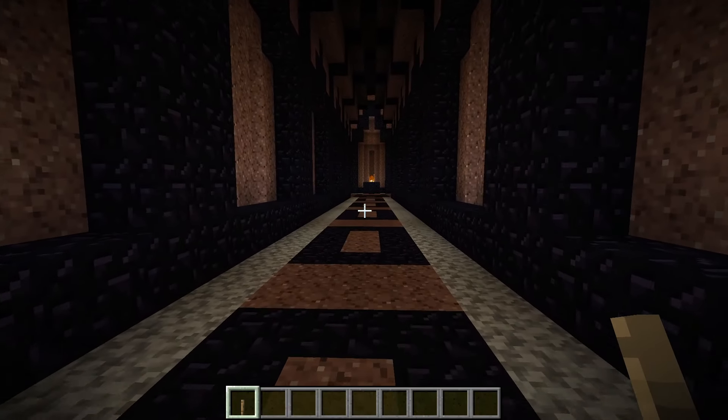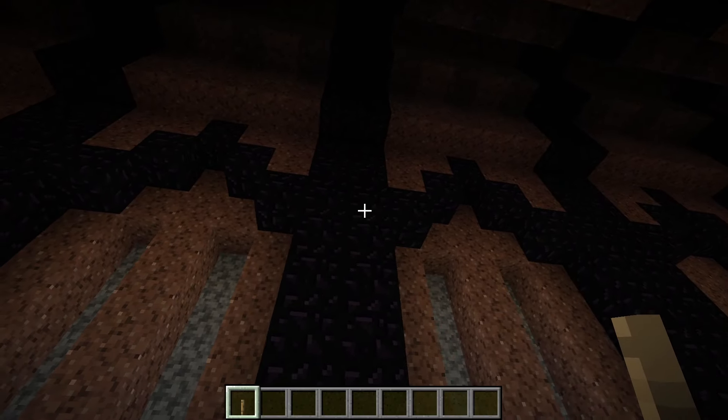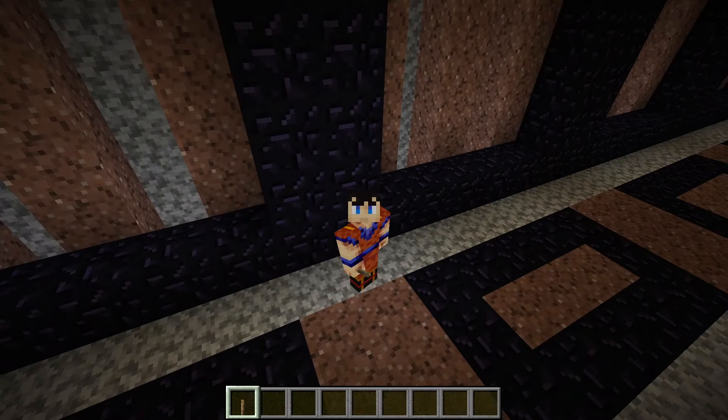We do have some little sphinxes down there though - I need to reformat all these little sphinxes to the Iksar style, just a couple of blocks on the face to add the characteristic Iksar headdress. But of course it matches everything we've seen previously in style from Firiona Vie - everything you've come to expect from Egyptian slash Iksar architecture, because in Norrath they're basically the same.